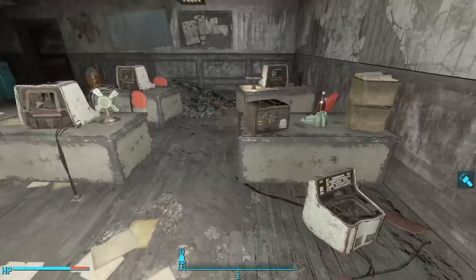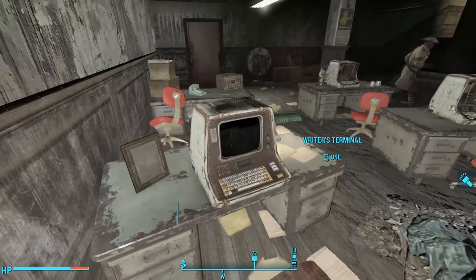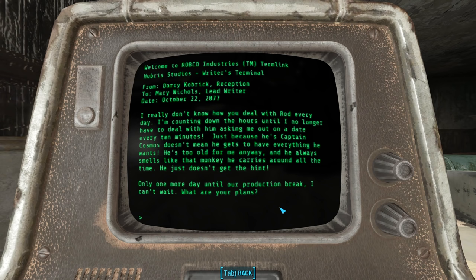Heading through the big hole in the wall to the east, we find a bit of an office space with four office desks bedecked with terminals, telephones, whiskey, and boxes. All the terminals are broken except one — the writer's terminal, logged in as M. Nichols. We find four intramails. The first is from D. Kobrik: 'You know who is bothering me' — from Darcy Kobrik in reception to Mary Nichols the lead writer, October 22nd, 2077.